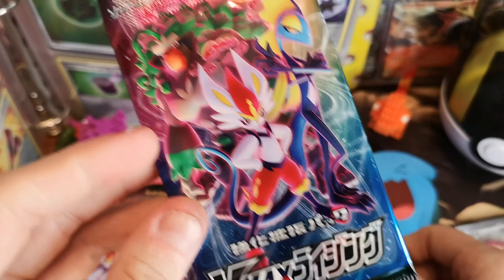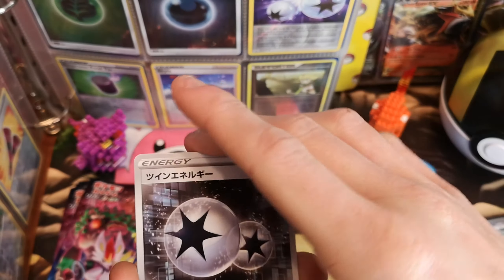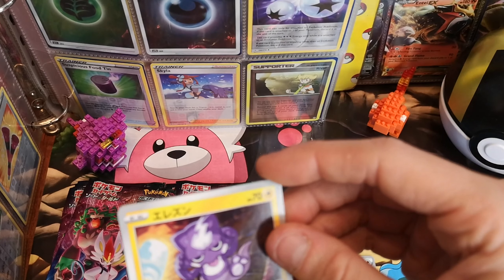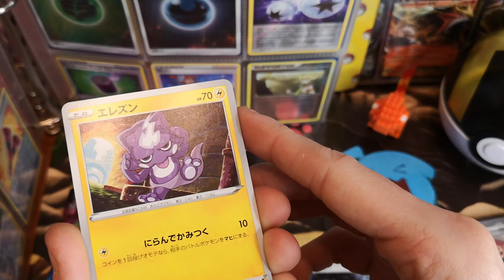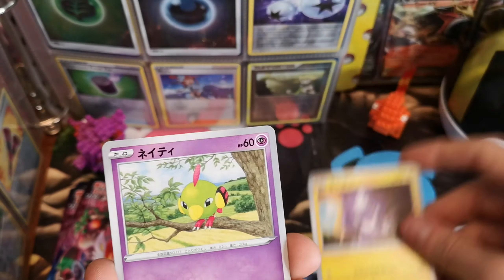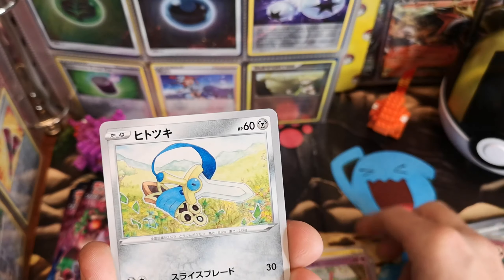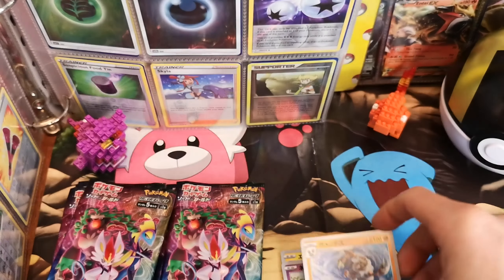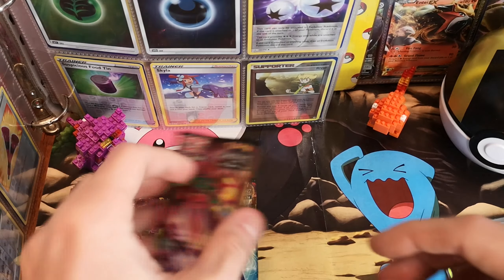I do like the pack art on these — pretty decent, roll the starters on. Energy cards. What's Toxtricity's baby called? Toxel — that's it. A Toxel, Phalanx. Natu — how do you do? Double Aid. And a Barbarcle, so we've got that one — we had the pre-evolution before which I didn't know the name of. Don't kill me!